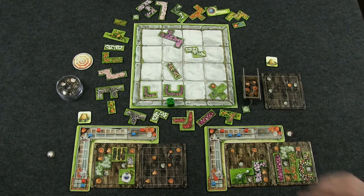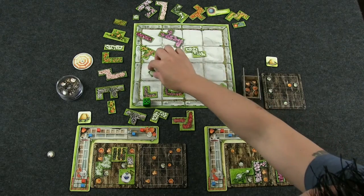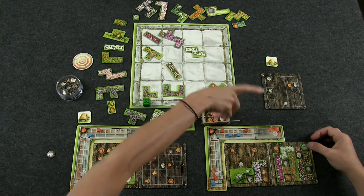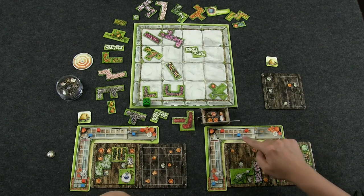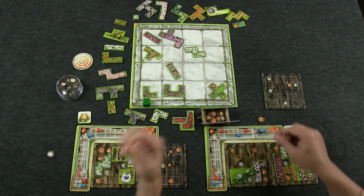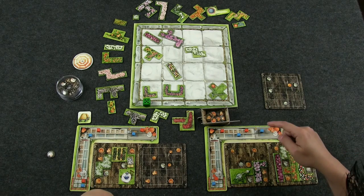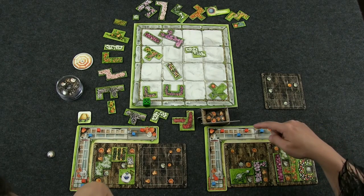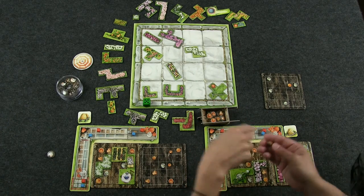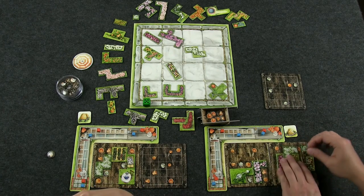My turn — I'll take that piece, put it here, and place a kitty cat. Three blue cloches — one, two, three. That gets me a pot. I'll put that pot right here, and three orange. I'll just move him in to the end and take another pot. Put that here and that's it.